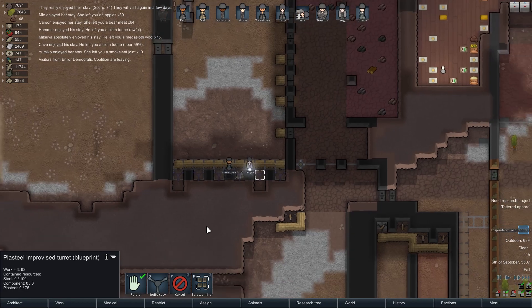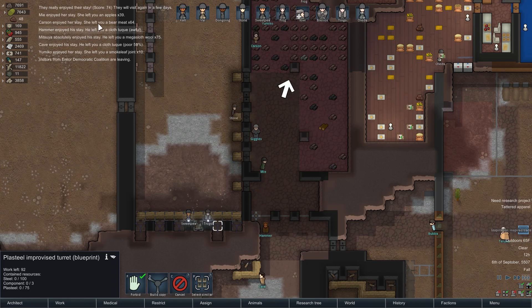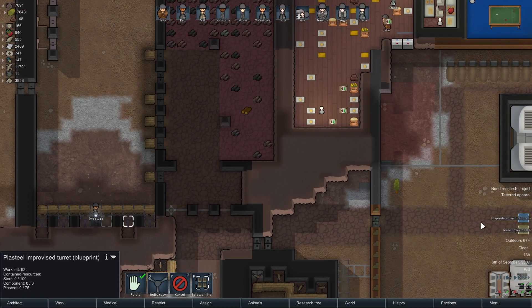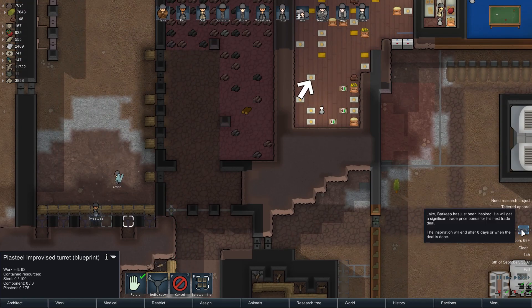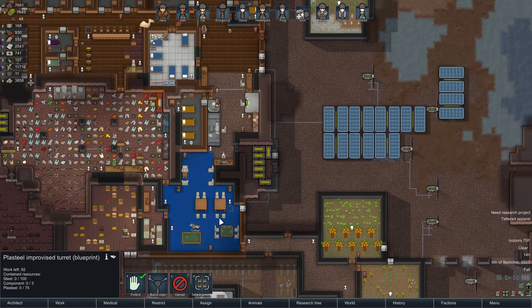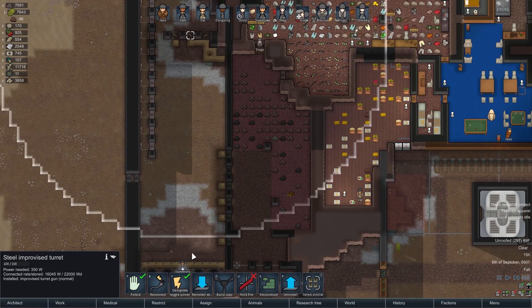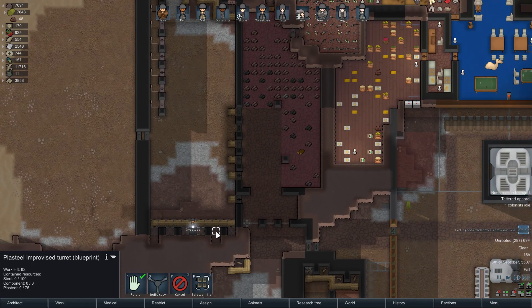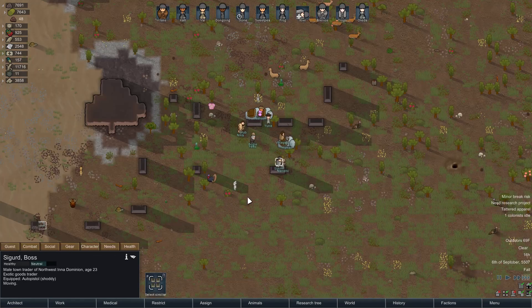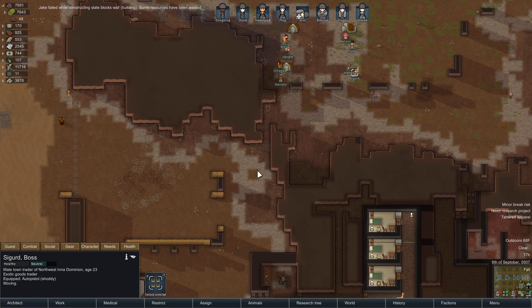Now everybody's repairing suddenly. The mega sloth left — oh look, they left a bunch of stuff, that's great! Heater breakdown. Jake has inspired trade — now we need somebody to trade with. These turrets are out of range of each other right now, need to check that. Exotic goods trader! Jake, where are you — we're going to need entrances for these traders.